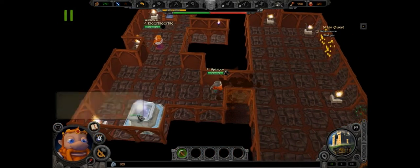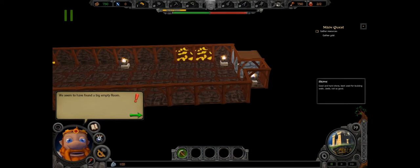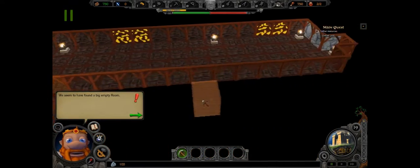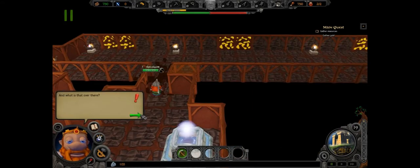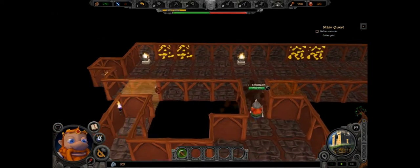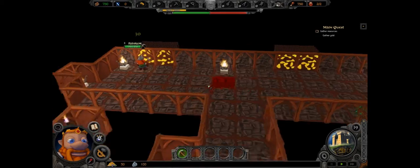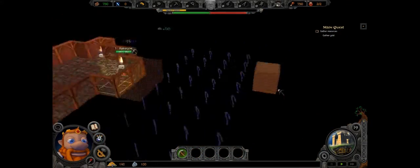It seems we found a big empty room — well it's not really empty, look at all that gold and stone! There's stone and gold. I don't even know what that dirt block is. We should dig to the gold by using the dig order on any block. Also we're going to dig these resources out because stone is good — it's good in Minecraft, it's good in any game.